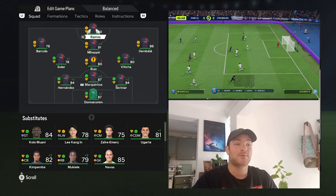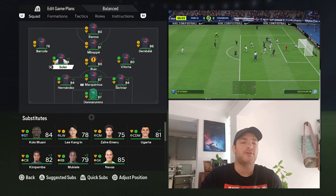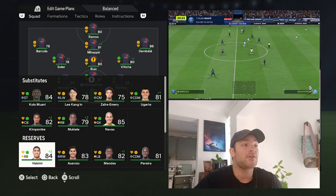Introducing the players: we've got Ramos, Mbappe, Barcola, and Dembele as our forwards. Then we've got Ruiz, Vitinha, and Soler in midfield — a very technical midfield, not a lot of bite, because you need more technicality there. We've got Hernandez, Marquinhos, and Skriniar as our defenders, and Donnarumma in goal. On the bench we've got Kolo Muani, Lee Kang-in, Zaïre-Emery, Ugarte, Navas, Mukiele, and Kimpembe.